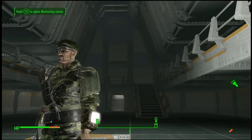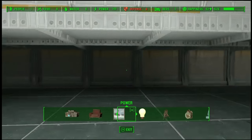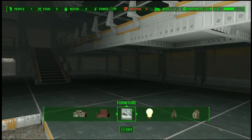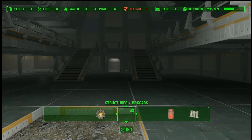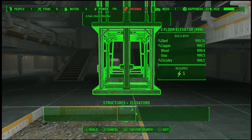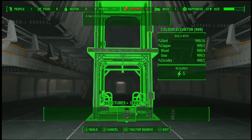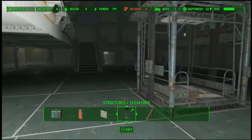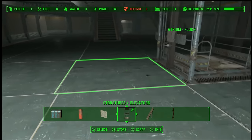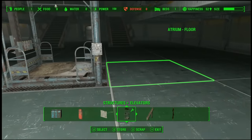We're back in our atrium — got it finished up, looks pretty nice — but I felt like it needed an elevator. So what we're gonna do is just put in a small two-story. It doesn't really look all too awesome in here right now, but we're gonna go ahead and change that.